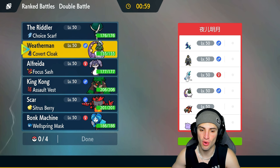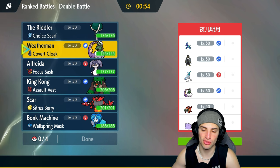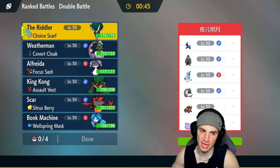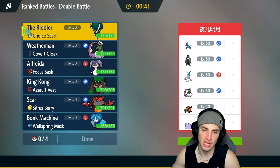We're going up against a Terapagos team. Terapagos is a pretty bulky, strong Pokemon all around. One thing that stands out is they don't have any terrain control aside from Terapagos Terastallizing to remove terrain. So maybe I just want to lead Rillaboom and Calyrex — that could be pretty good depending on who they lead.